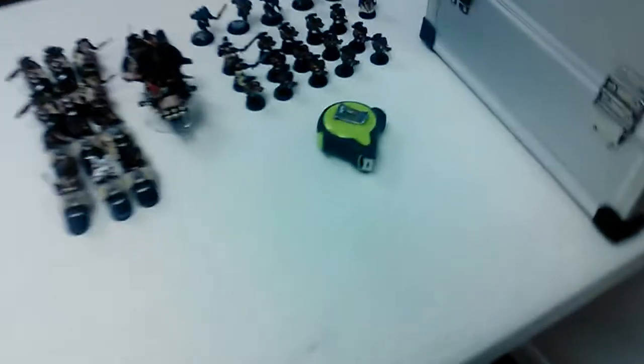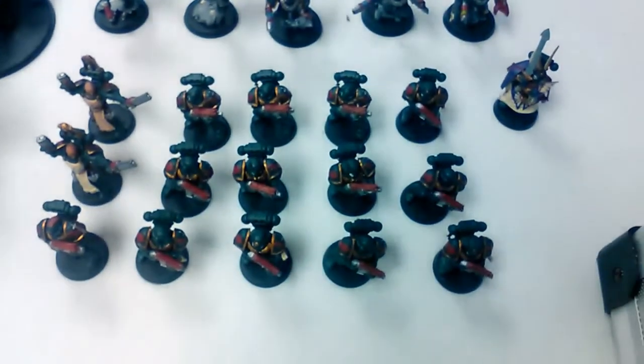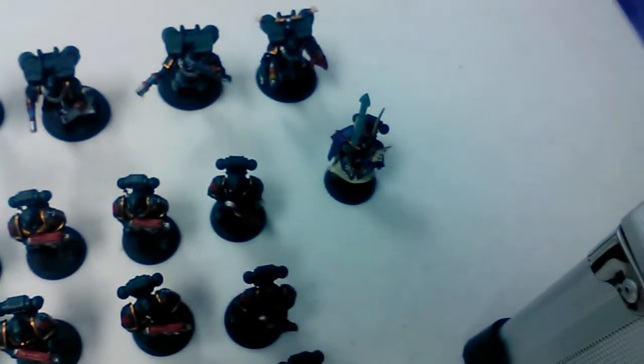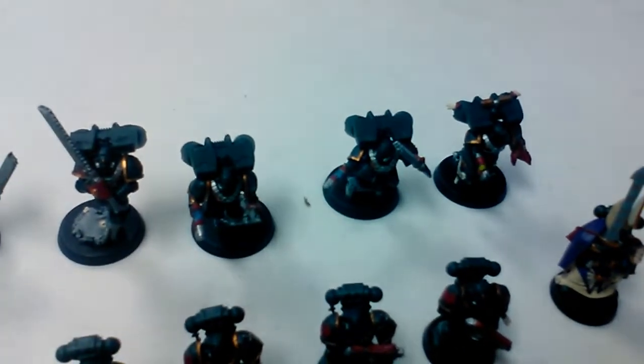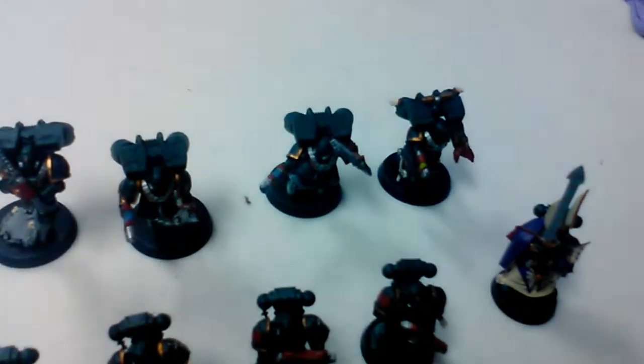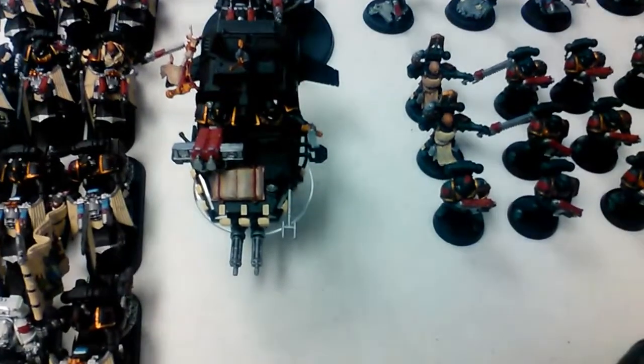I'm playing three tactical squads — the sergeant has a plasma pistol, otherwise just straight bolters. There's a company master with a relic blade and a combi bolter, an assault squad with two plasma, an eviscerator, the sergeant has a grab pistol, combat shield, and power fist. I'm also playing a Raven Wing Strike Force, which has a Raven Wing Command Squad, Raven Wing Ninth Squad with two bikes with plasma, an attack bike squad with multi-melta, and Samael and Sableclaw.